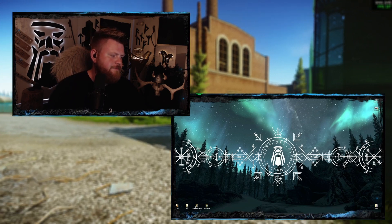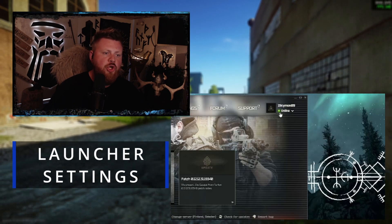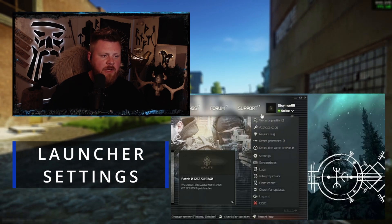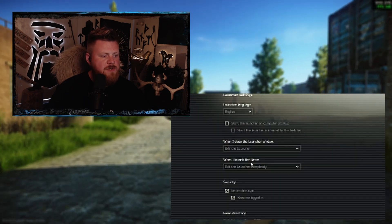In Tarkov, hit the launcher. Before we go into the game, under your name up in the corner hit the little arrow, go to Settings, and find the option 'When I launch the game — exit the launcher completely.'